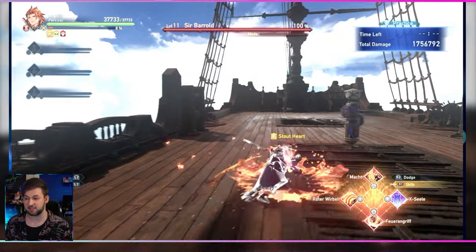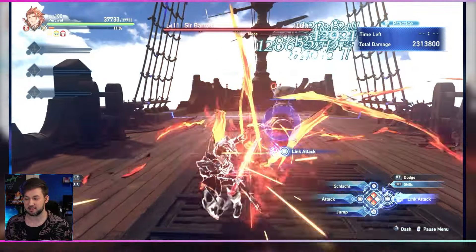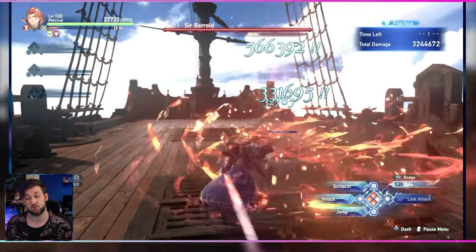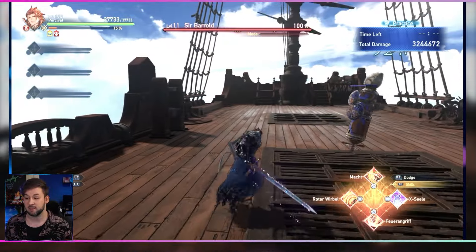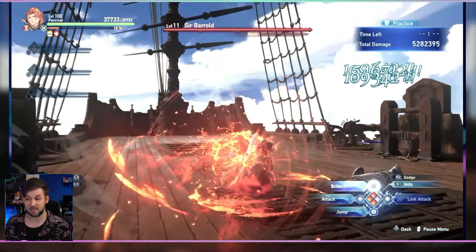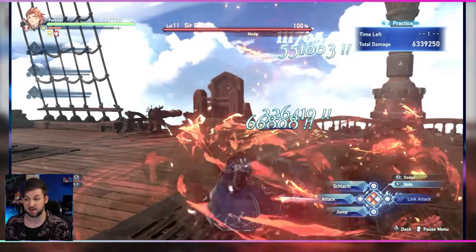Then you have Mukt, which is a simple dash attack that lets you maintain your super armor and also get your instant charge for Schlacht. You also get this from Rotoverbal as well. You then have Feurengrif, which is a series of slashes that does a decent amount of damage and also gives you your Schlacht gauge straight to maximum.